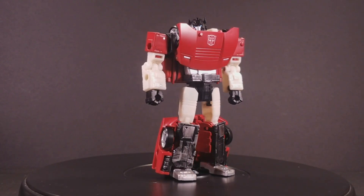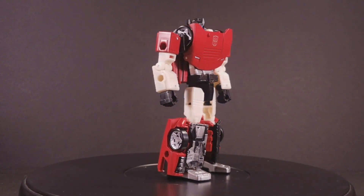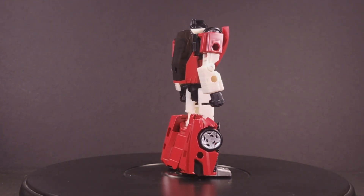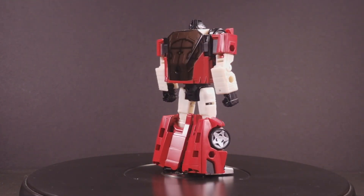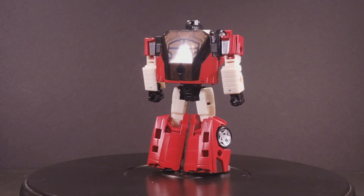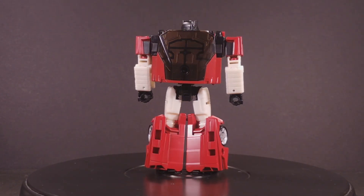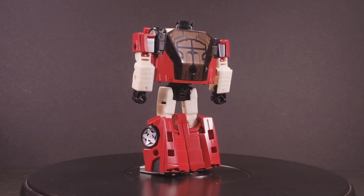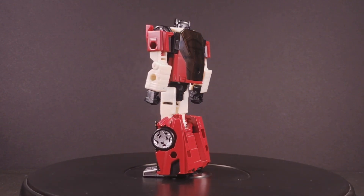Robot mode is very, very Sideswipe. He's pretty much a one-to-one recreation of the original character design, albeit a little more baggy than one would expect. The rear half of the car makes some real baggy pants, and I keep changing my mind whether I like it or not. The giant windshield makes its presence known on the back too, making him look a little too wide.